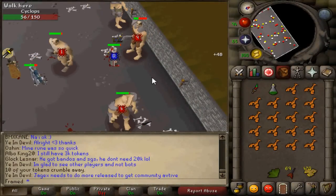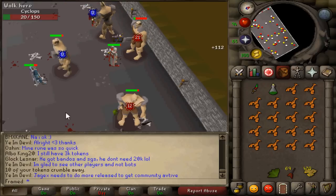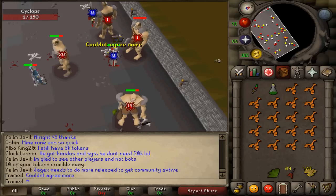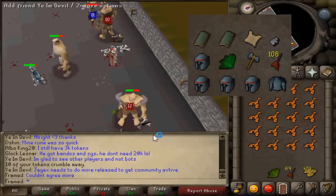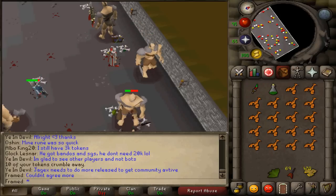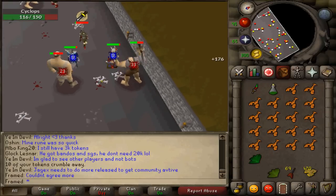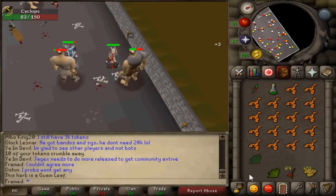All you need to do to get a Dragon Defender is keep killing these Cyclops until they drop one. They have a pretty decent drop table, so it's not bad to camp here — bring nature runes and a fire staff to alch the drops. I got a decent amount of drops and even a hard clue scroll. It is a bit swarmed right now but I'm sure after a week or so it will die down.